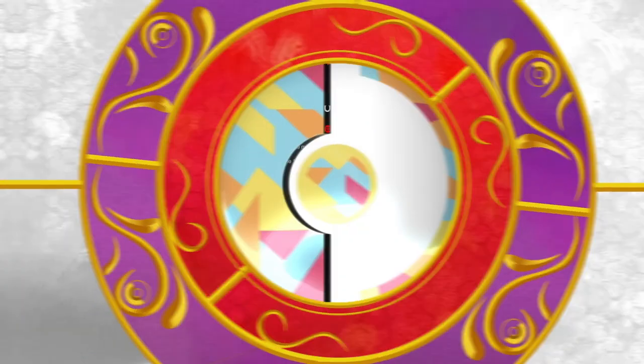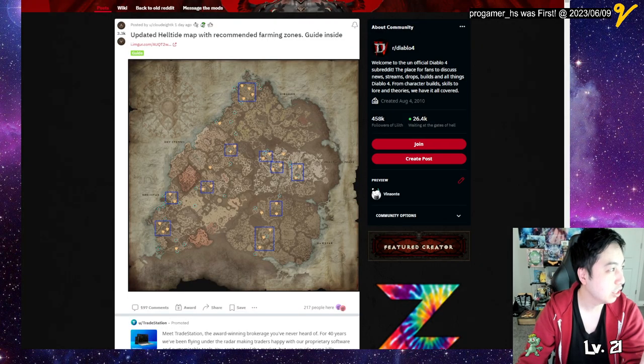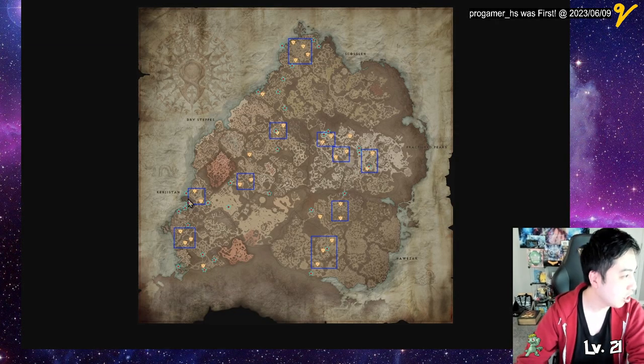Thanks for clicking in, by the way. There is a site here called TheEvents.Live that I put in the description that tells you when the next Helltide is. And I also have a map from this Reddit post that actually has the locations — if you zoom in, you can see the stars on here, which are the places where they have mystery boxes.